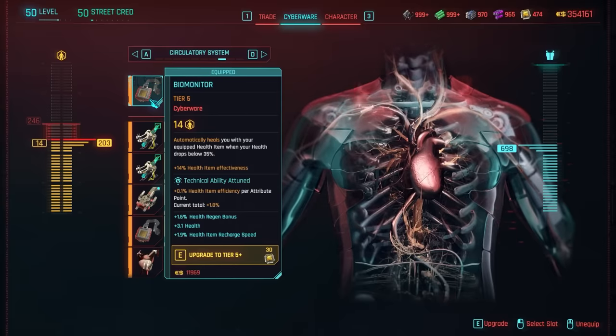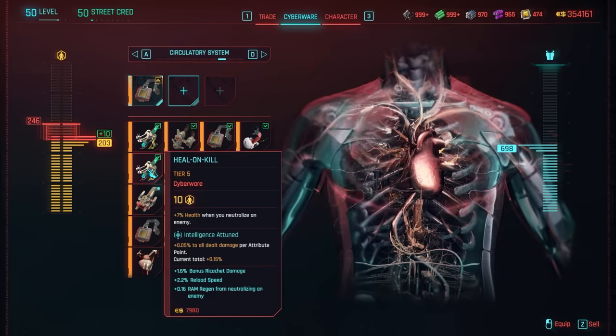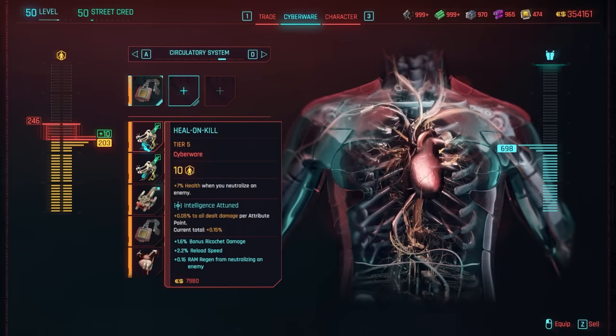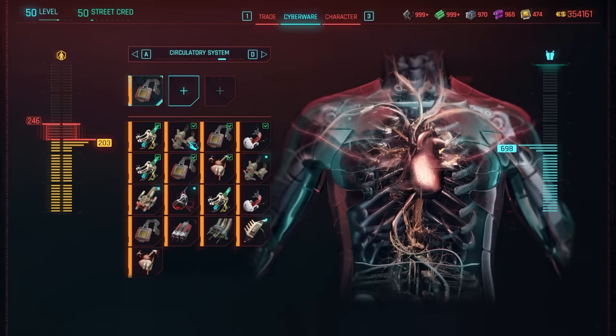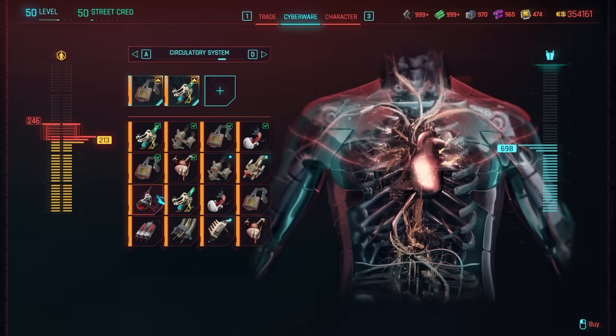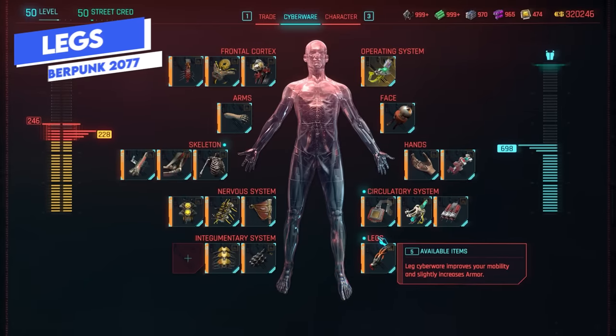The circulatory system affects stamina, health regen, and overall survivability. Three standout options: Biomonitor gives you an auto-heal when your HP gets low so you don't have to manually use a health item; Heal on Kill heals you when you kill an enemy; and Blood Pump functions as a healing item that never runs out — it's in your body — but goes on cooldown. These are all fantastic, and you'll invest more here if you're running a melee build due to survivability needs. But grabbing something like Heal on Kill or Biomonitor is beneficial for any build, as long as you're not exceeding your cyberware capacity limit.